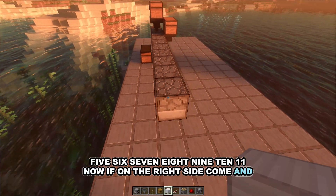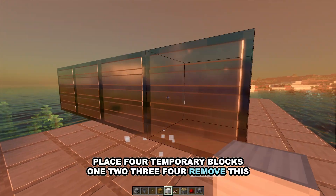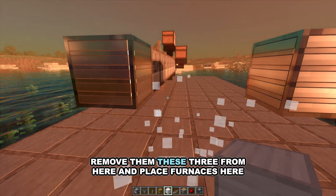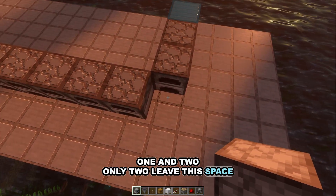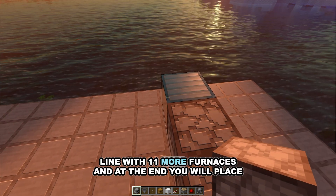On the right side come and place four temporary blocks, then remove them and place furnaces here — only two. Leave this space without a furnace. Now here you will complete the line with eleven more furnaces.